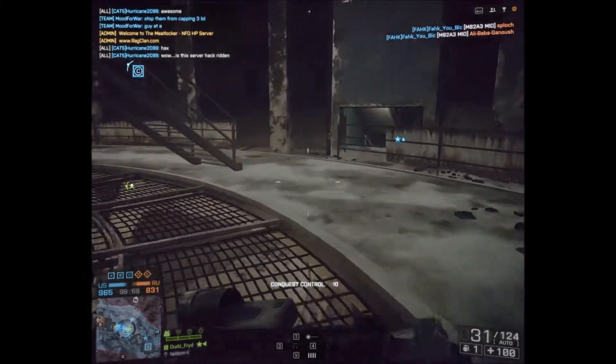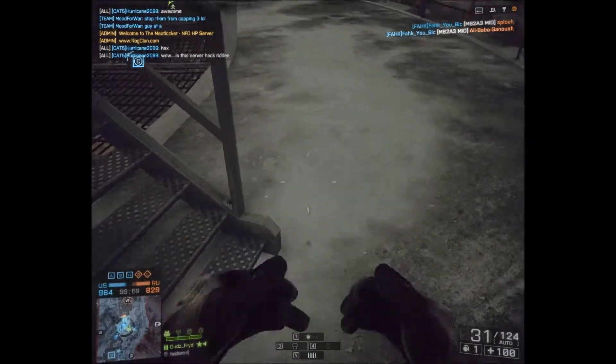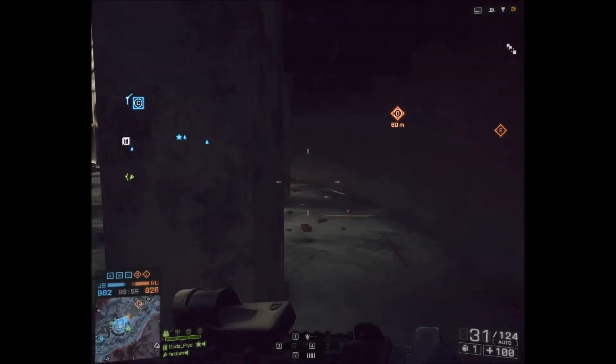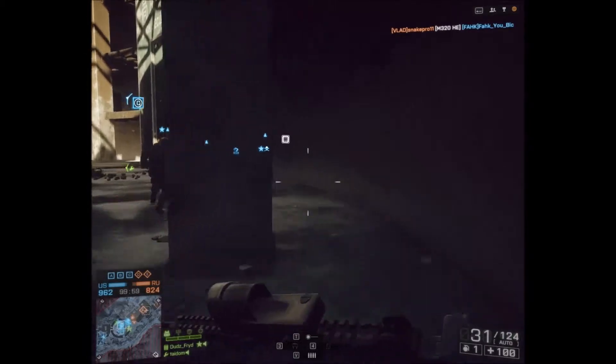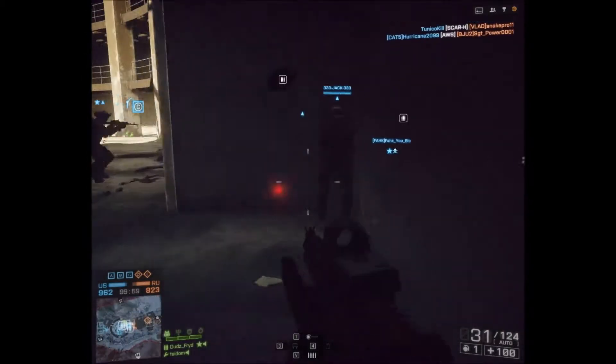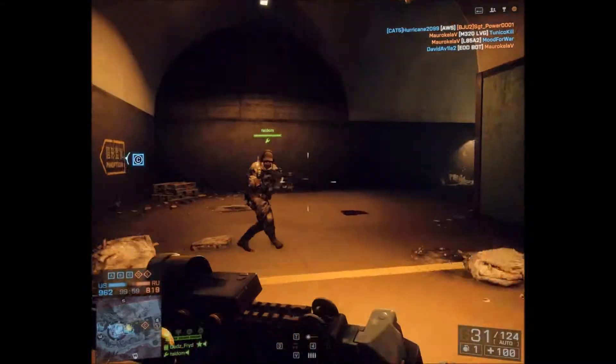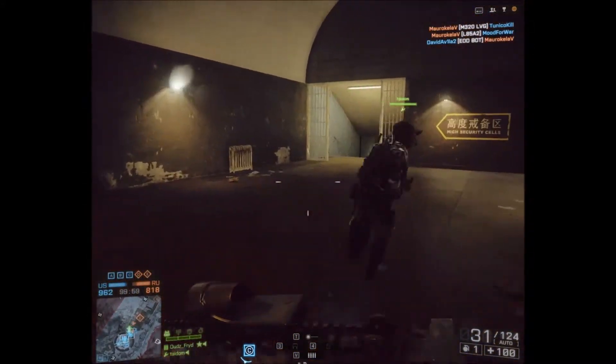Going back up here - this is another life. Put the Claymore right at the base of the steps; they come up those steps, they're done. Here's your ammo. Giving him some ammo. That's what we do - just keep feeding them, keep giving your guys what they need.